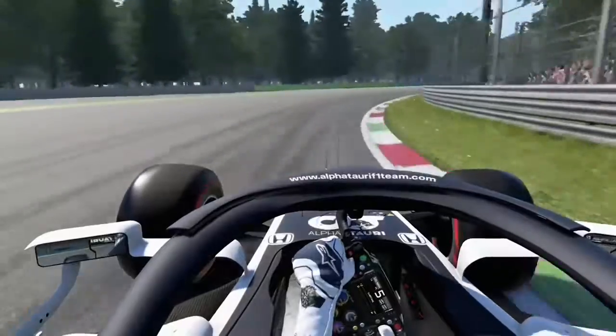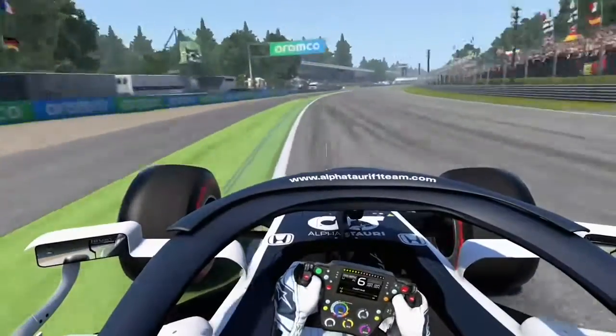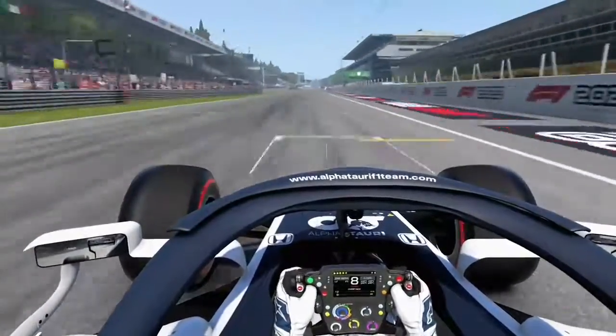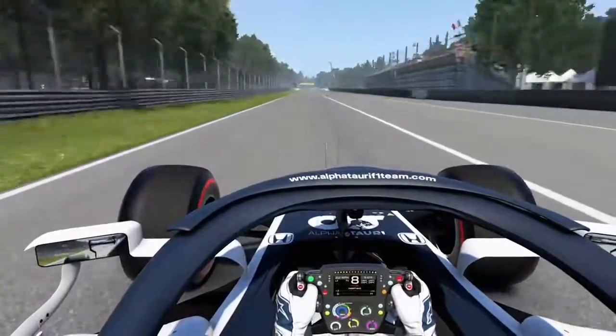Here we go to start a lap around Monza in the Alfa Tauri. Coming out of Parabolica you want to carry as much speed as you can to have as much momentum as possible down the start-finish straight. Up into 8th gear, open the DRS as soon as you possibly can. Use no steering as this is a long straight — you don't want to scrub off any speed whatsoever.